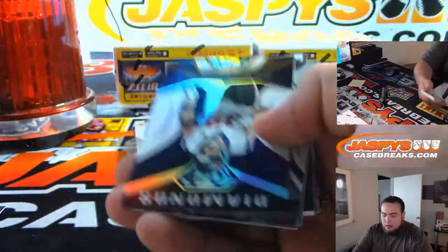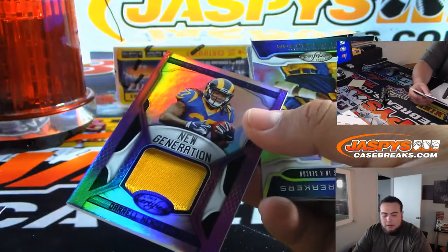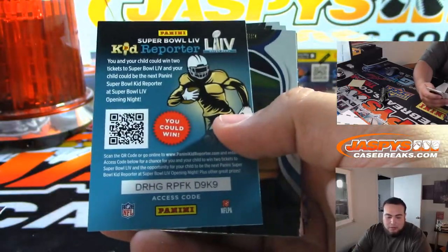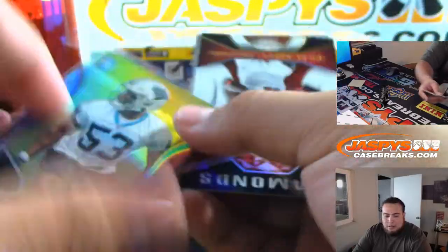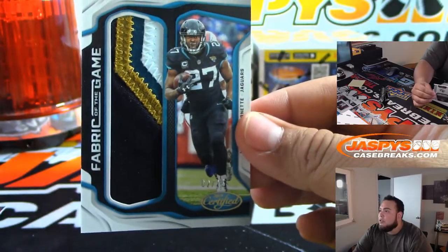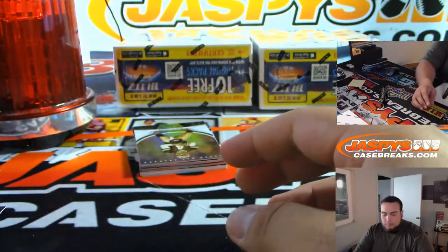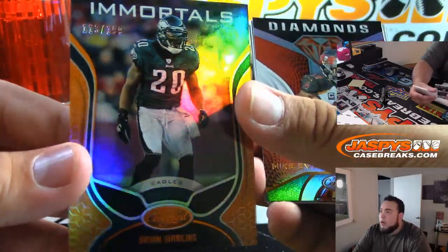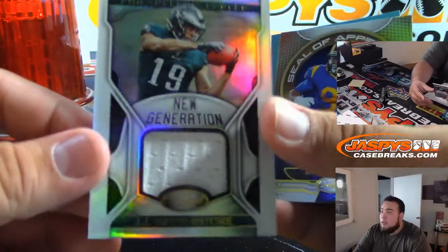450 Marcus Mariota. And nice patch Henderson, 2 out of 10 for the Rams. 10 of 10 for the Panthers — Brian Burns. And we got Leonard Fournette, nice patch 2 out of 15 — nice 4-color patch. 199 Brian Dawkins Immortals. JJ Ortega Whiteside for the Eagles.